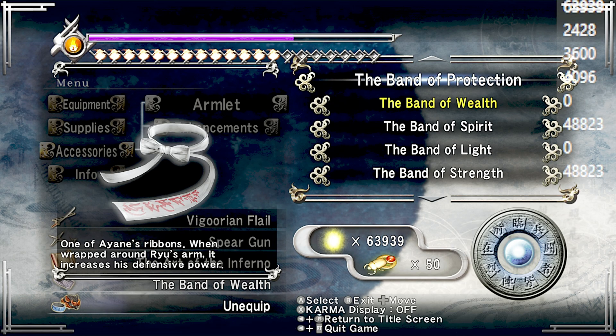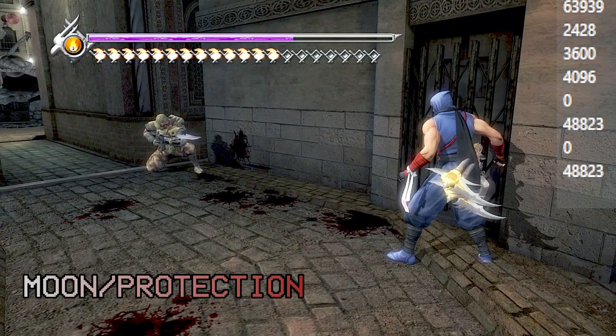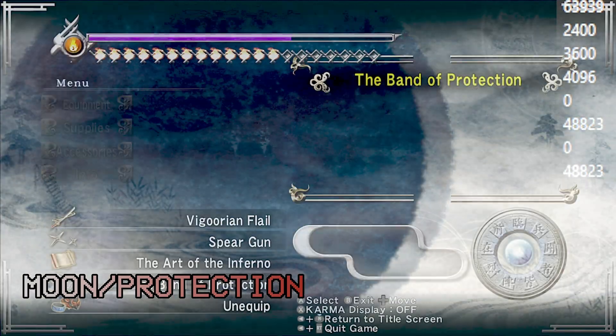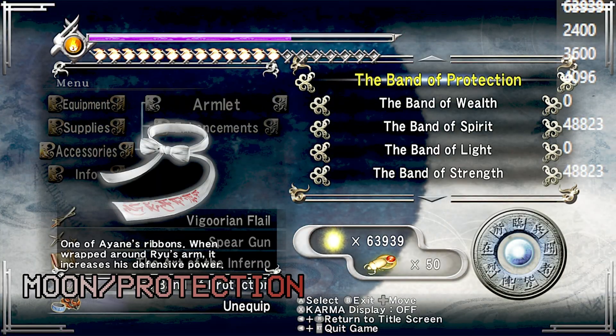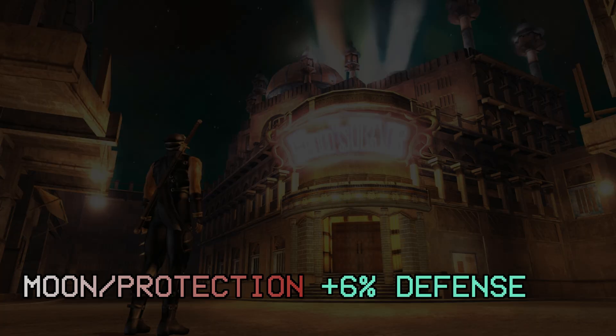I have the Armlet of the Moon, the Band of Protection, on. I go down from 2,428 to 2,400 even. Earlier when we got shot it did 30 damage, but now with the Armlet of the Moon it's doing 28. So the Armlet of the Moon is saving me 6.5% damage.